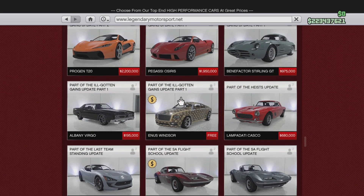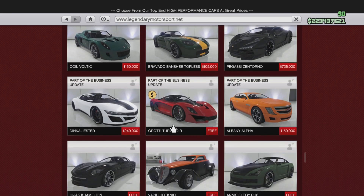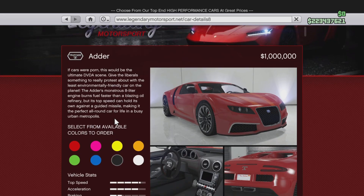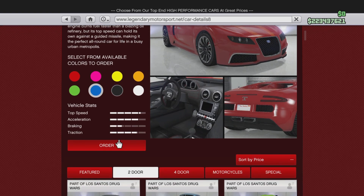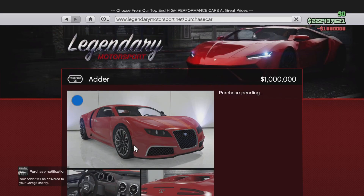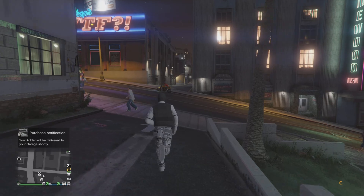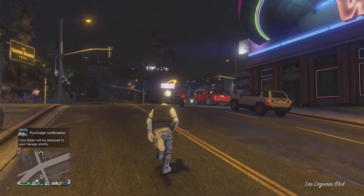It's right here — the True Fade Adder. You can get it in any color you want, but I'm going to get it in blue. The top speed is good and the acceleration is good. It costs one mil — doesn't cost that much. I'm gonna wait for it at Los Santos Customs.